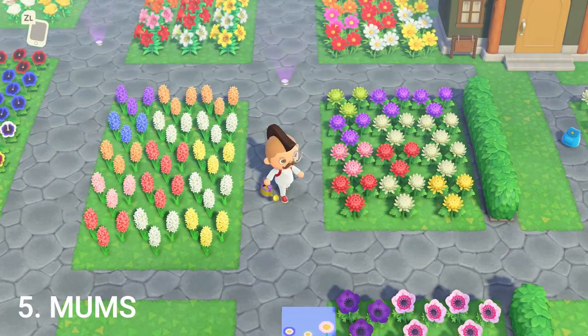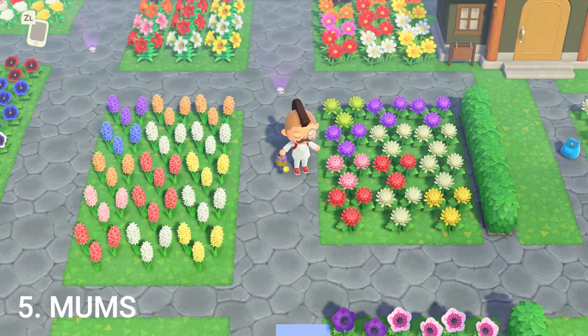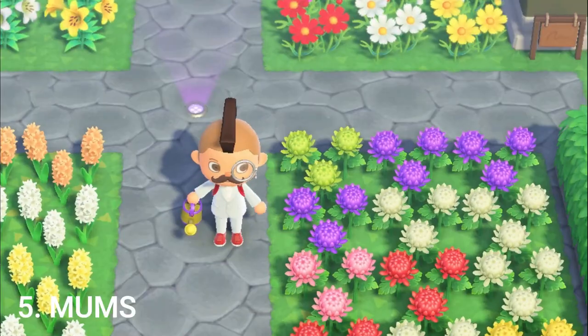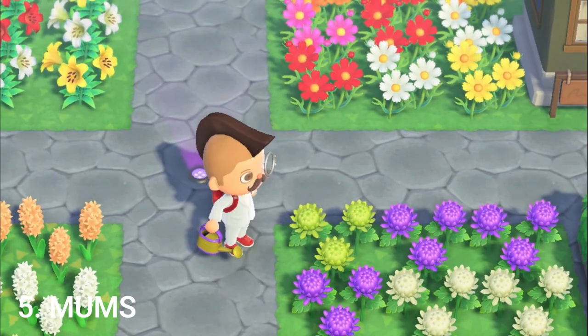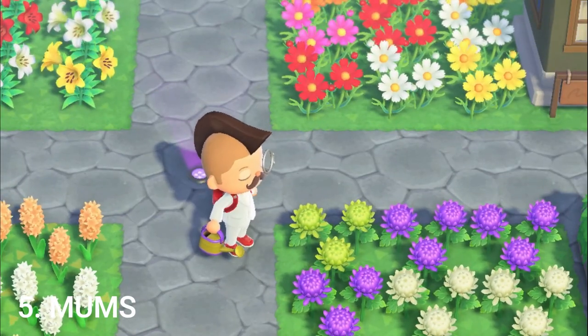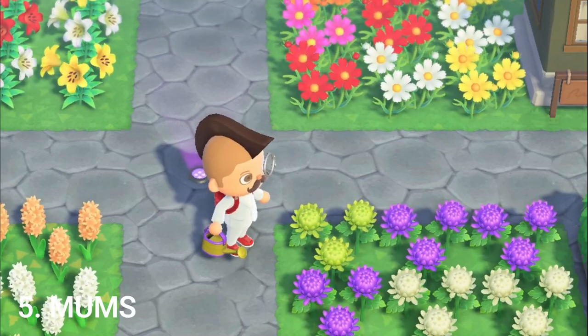Moving on to the mums. Once again, red, white, and yellow as the base. Pink is red and white combined. The purple is two whites combined. And then in order to get the only green flower in the game, you combine two purples and you will get a green mum.